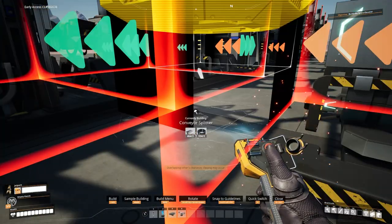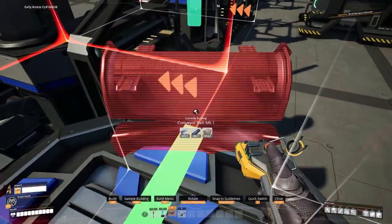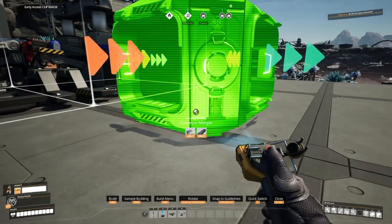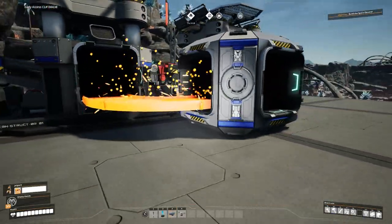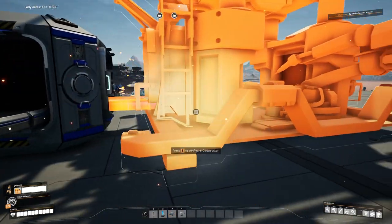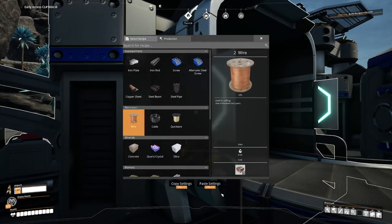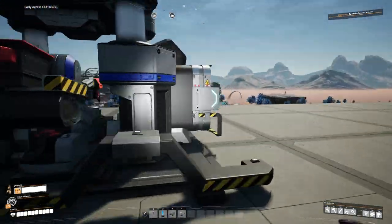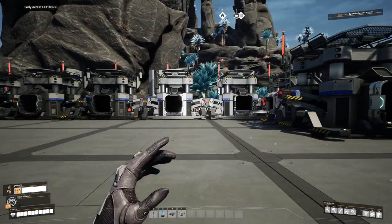All I need to do is grab a splitter, connect that up with Mark 1 belts. With the inputs done, we get a merger on the front side to merge two constructors together. Then a constructor going into this one, assigned to cables. We need 60 wire and each constructor making wire only outputs 30, hence the reason we're merging two constructors into one where we can then get cable. We do that for the rest of them and have four constructors outputting cable.